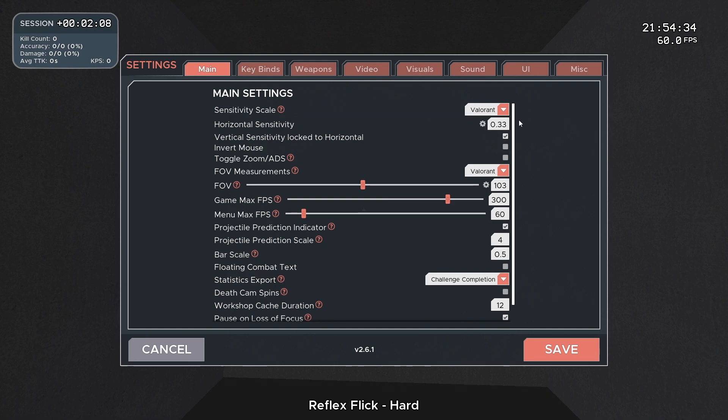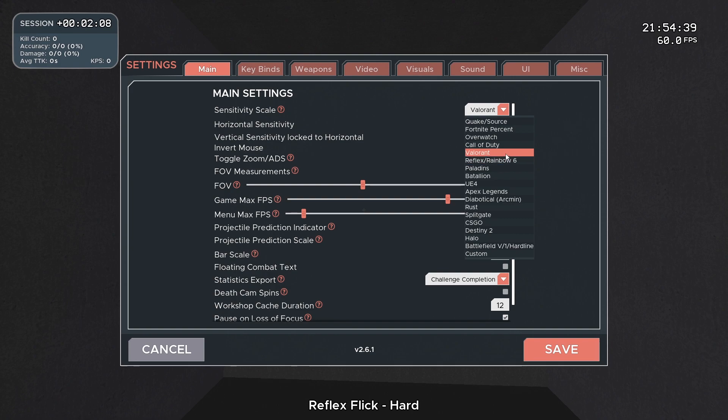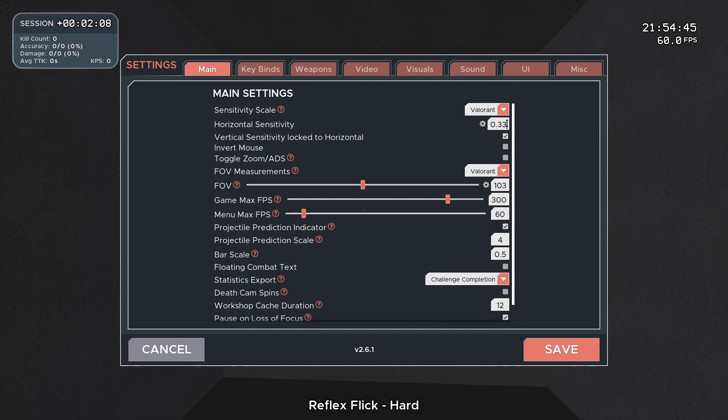In the sensitivity section you can select the game you come from, so for this video it's probably CSGO or Valorant. For Valorant, you can just select it in sensitivity and put in the exact sensitivity that you use. Make sure your vertical sensitivity is locked to your horizontal sensitivity. For the FOV measurements you can also select Valorant, and Valorant uses an FOV of 103 — it's locked either way because you cannot change your FOV in Valorant.